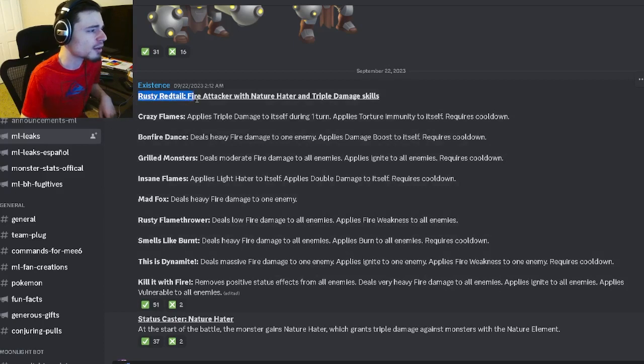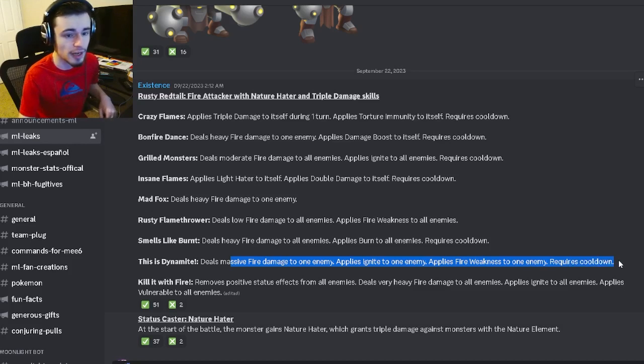The first monster we have the moveset for is Rusty Red Tail. He's going to be a fire attacker with nature hater and triple damage skills. His first move deals massive fire damage to one enemy, and it can also apply ignite to one enemy and fire weakness to one enemy, which is okay — it does do a lot of damage.